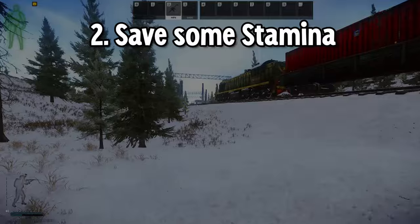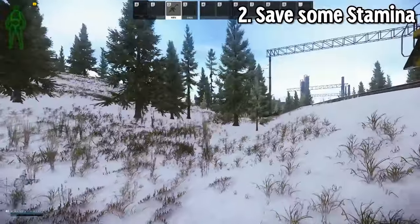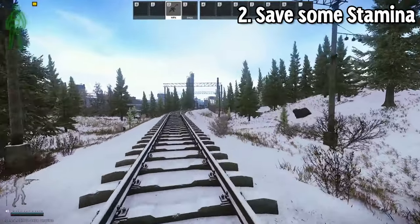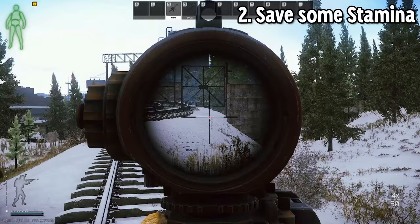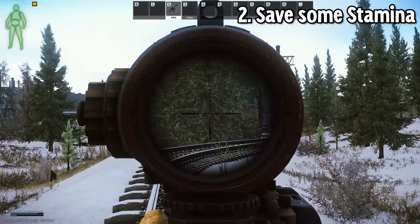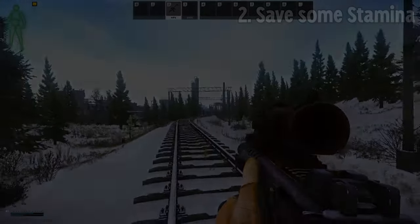Tip number two is to save some stamina. Once you sprint and drain your whole stamina bar, you are left very vulnerable. Your arms are shaking, making it hard to line up a shot, and you can no longer run if someone does surprise ambush you. Chances are when you're sprinting, if someone does see you, they're going to wait for you to stop — and if you stop without any stamina left, it is very unlikely that you will win the aim duel.